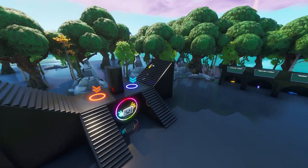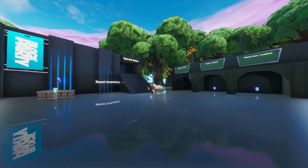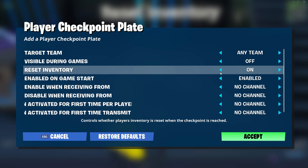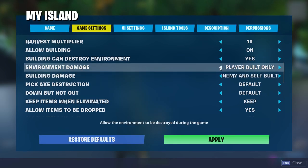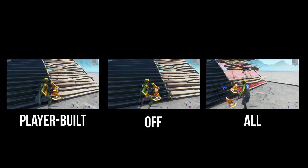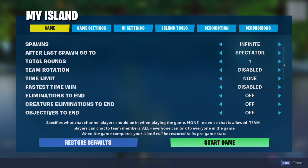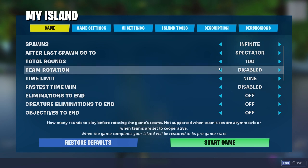For the end, here are a couple of quick tips for people who don't want to dive deep into creative but still want to make maps. A checkpoint can be used to reset an inventory — just set 'reset inventory' to on. Environment damage is one of the most important settings in any competitive map. And if you want to add rounds to your game, make sure you have a winning condition set, otherwise the game will not end.